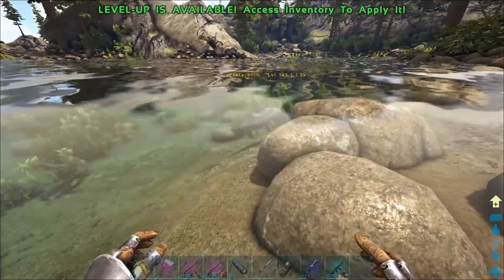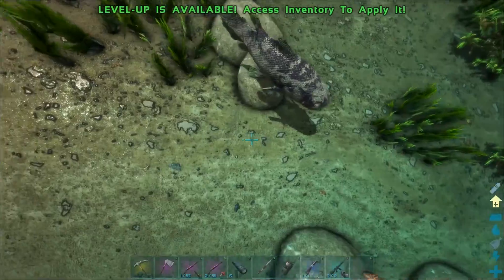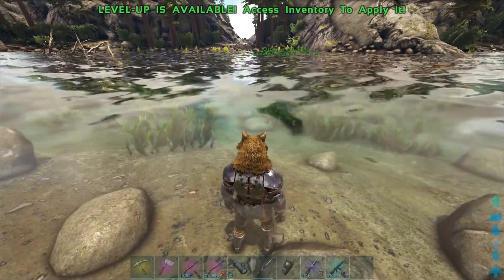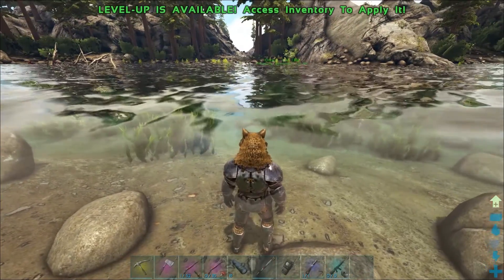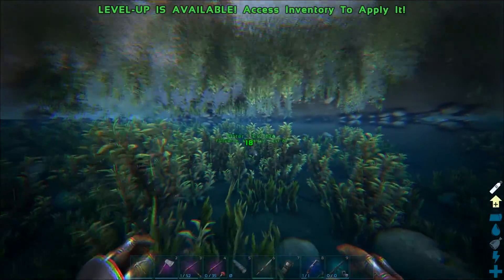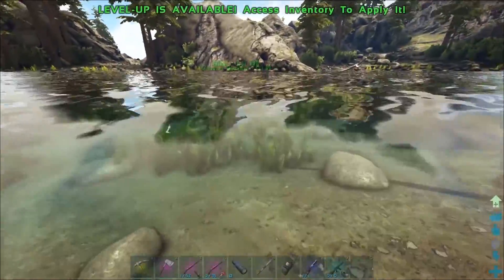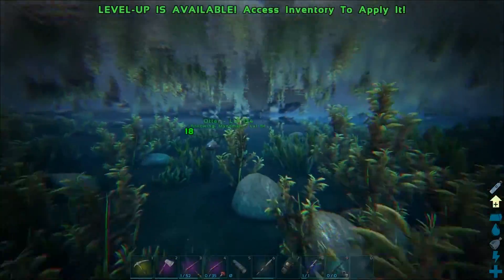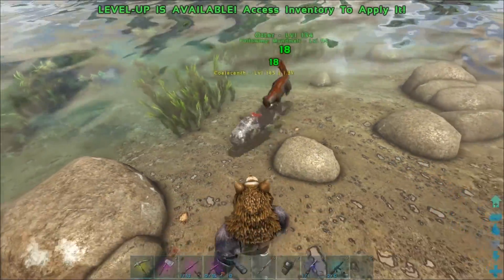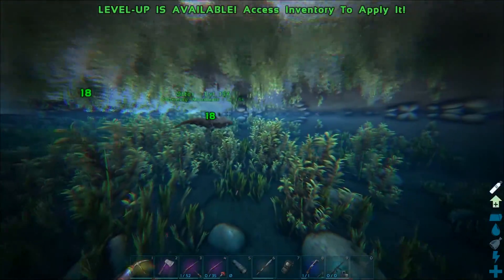Now if I point at a fish I'm going to use the period key to target it — there we go! Throw the otter and he's going to destroy the fish. I wouldn't recommend sending him at a piranha or saber-toothed salmon if there are a lot of those in the area. He's hitting him — fish is going to die any second now. That is a big fish actually, it's level 145 so it's probably got decent health. Okay, it's starting to get bloody.